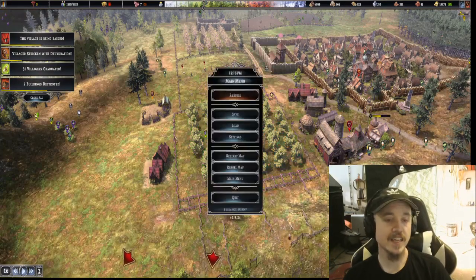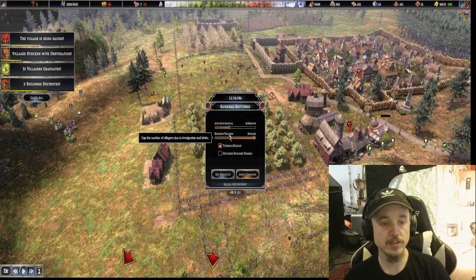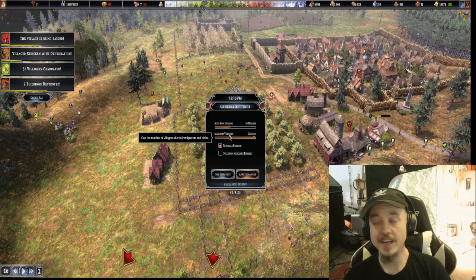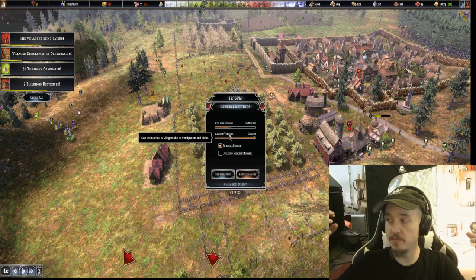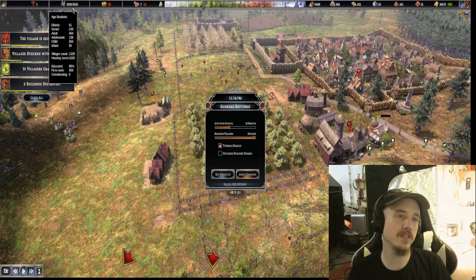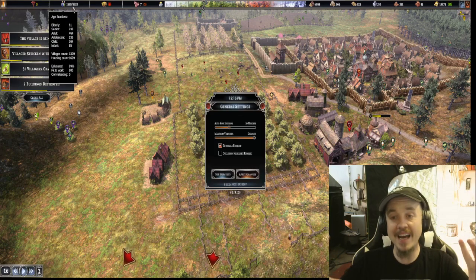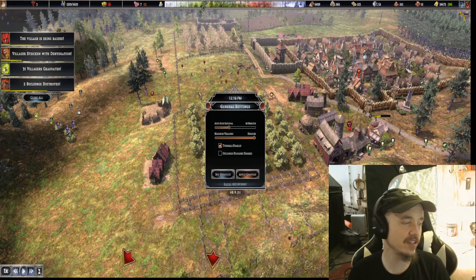There is a setting in the game under General called Maximum Villagers that lets you put a population cap on. I did not know that existed and I was pulling my hair — metaphorical hair — out because I was like, why is this not going over? As you can see, my population cap is at 1,600. Why was this not going over 1,000? I sat here for probably 10 game years being like, why? It was this. This whole time. I had to Google it — that's the only way I found this.